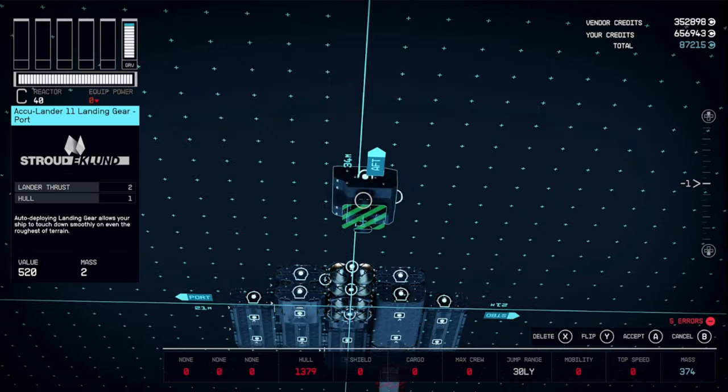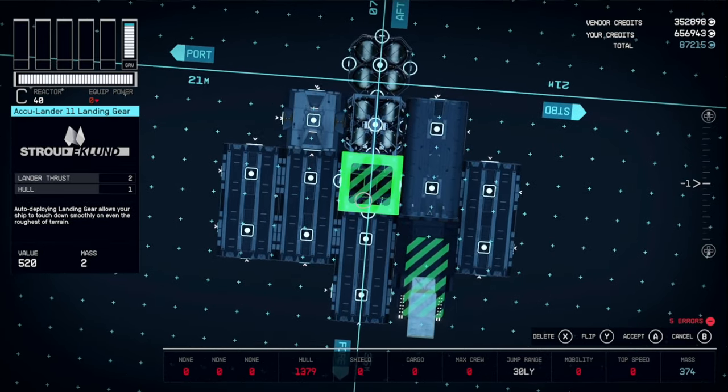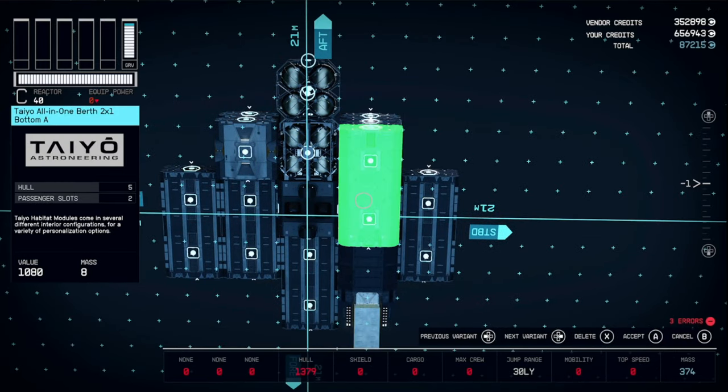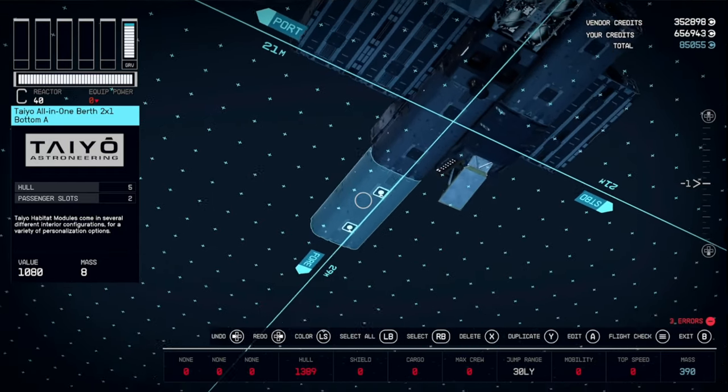Grab an AccuLander 11 landing gear and place it here — make sure it's the one with connections on both sides. Then grab another 2x1 Bottom and place here, followed by another one there.